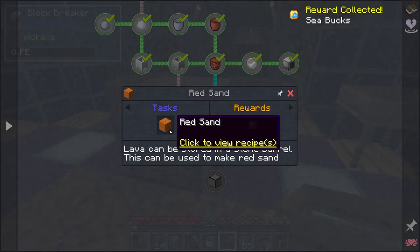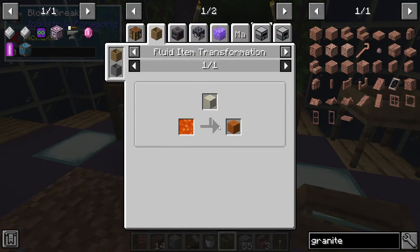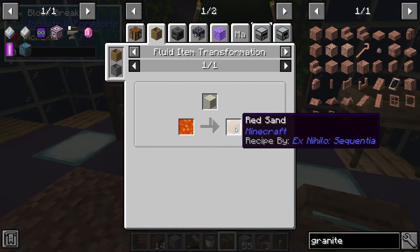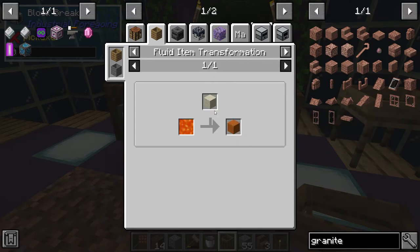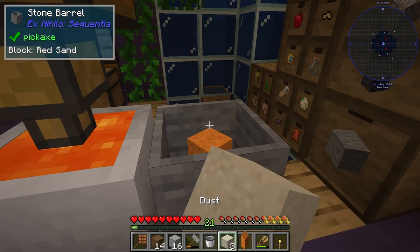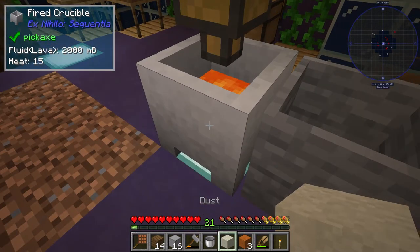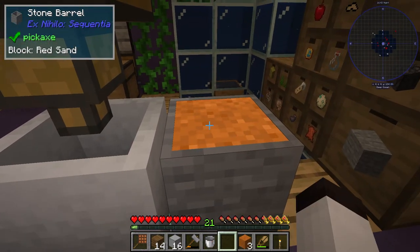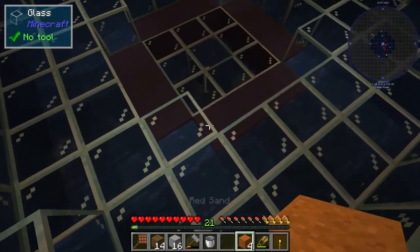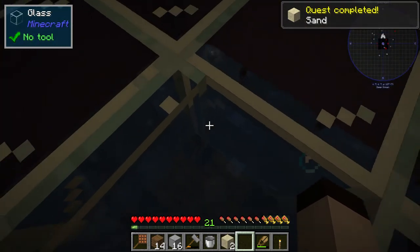Looking at the quest here for making sand: if we can get sand out of this and put it over sandstone we can get red sand. Otherwise we can get red sand by putting lava in the barrel and putting dust in—we get red sand. I'm going to try to get four pieces of red sand using this technique. I need basically another stone barrel but I've got resources for that. To make red sand, all I have to do is put lava in here and then put dust in there and it makes red sand—just like that.